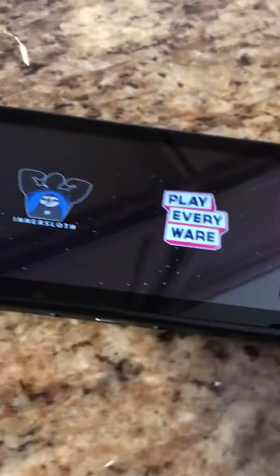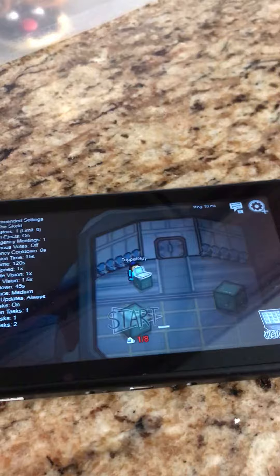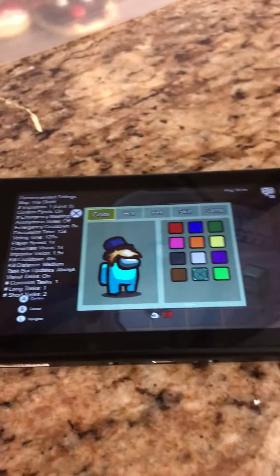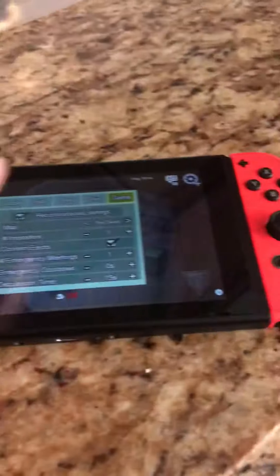You're in the game now. What you want to do is go to Local, go to Create Game, and once you're in the game you want to go over to the computer and press A. Go all the way over to Game.